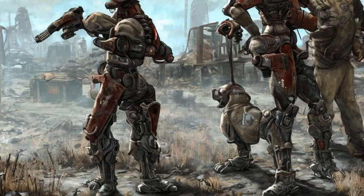When traveling with Dogmeat, he may occasionally detect enemies or containers on his own without being asked to do so by the Sole Survivor, which prompts the player character with messages such as "Dogmeat found something" when he finds a container, or "Dogmeat found an enemy" when he detects enemy presence nearby.